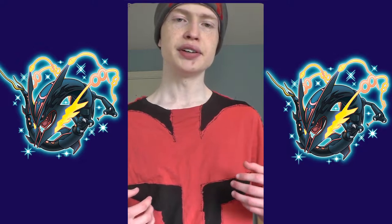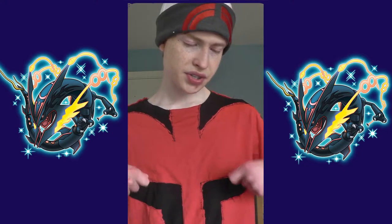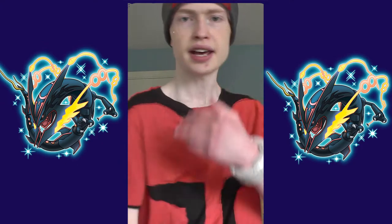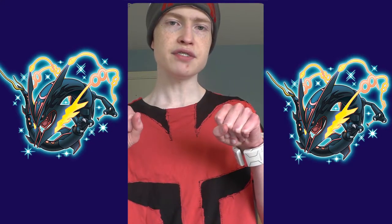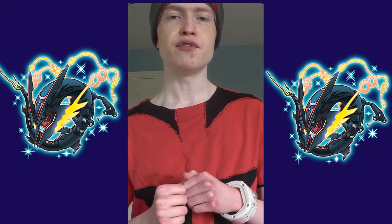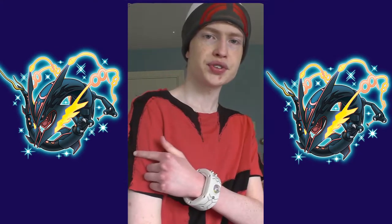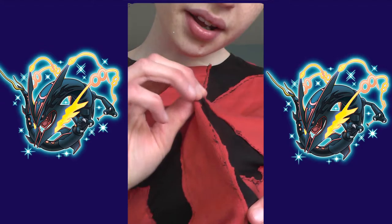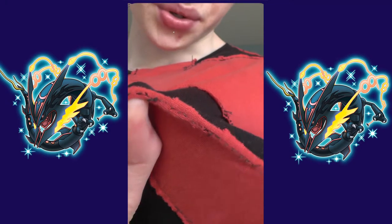I took the spare material of the red t-shirt out so it was left with holes here and here and here, and then I took the black t-shirt, put it underneath the red t-shirt, and then sewed all the stitches all around so that both shirts are stuck together.